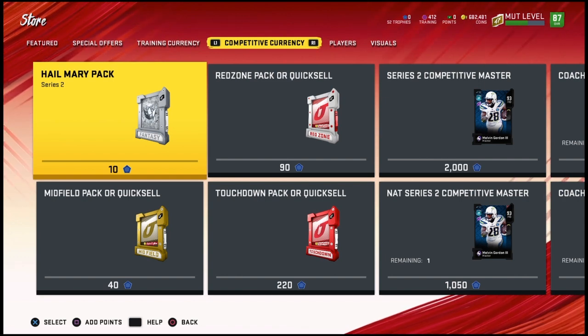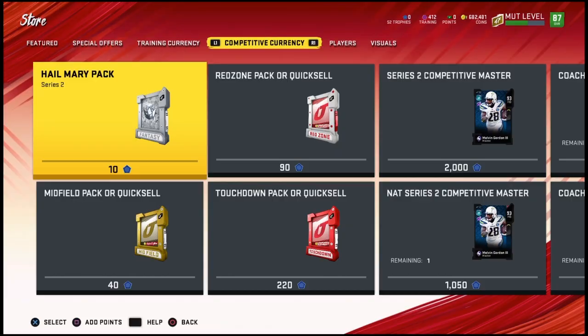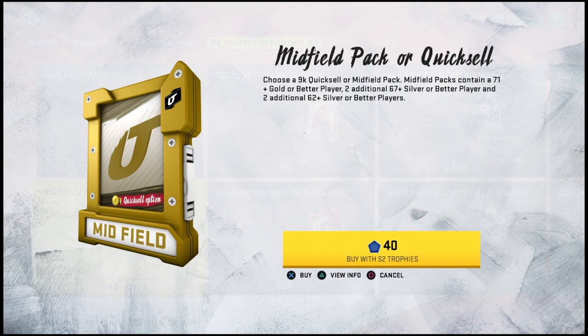This Hail Mary pack is the same — they're basically like a silver pack. You hardly ever even get a gold; I mean, I guess you get a gold maybe once every time on average, but it's hard to get an elite. The Midfield pack here —